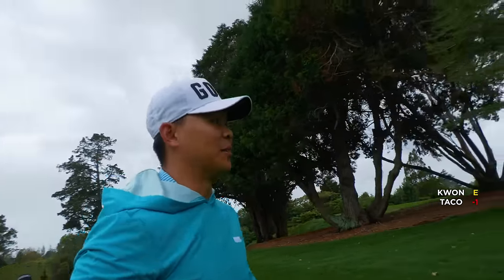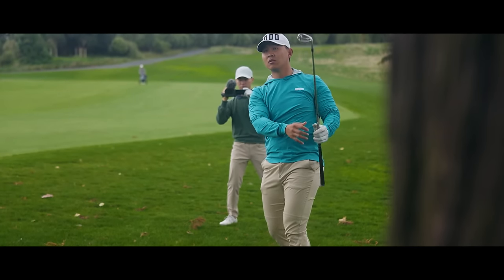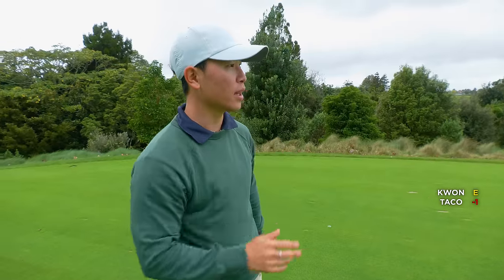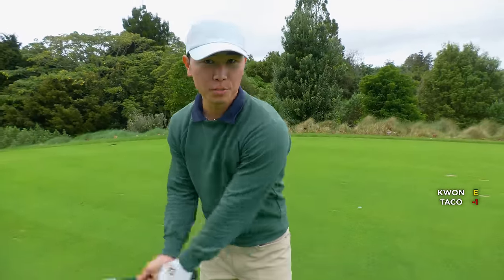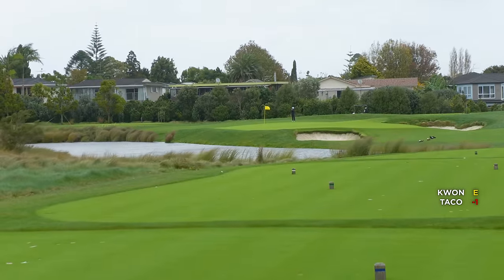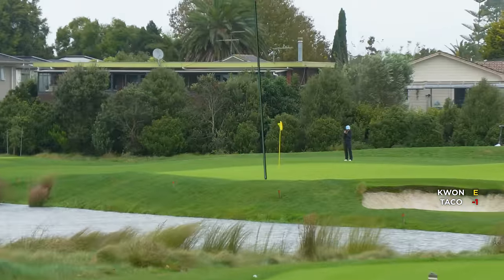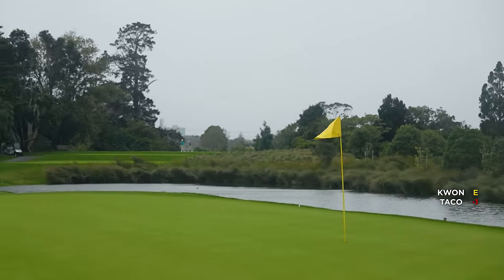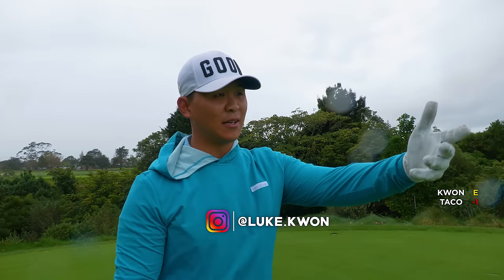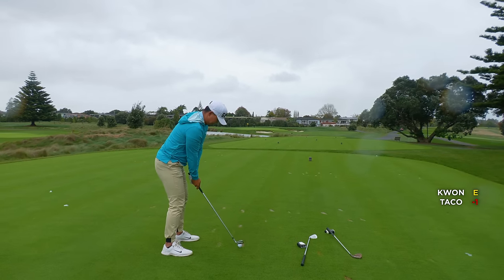We need to be putting for birdies, not pars. We need to try to make birdies to keep up with Ty — I think he's going to be playing pretty solid out here. It's his home course after all. Alright, fourth hole — little par 3 now, downwind off the left, 140 meters, I've got wedge. Water off the left, and the pin is really tucked in the left — so don't go left. Wind coming off the left, pin's on the left, water left. Tough shot. Just go kind of right where Brittany's standing and hit a little draw — if it draws great, if not, middle of the green.